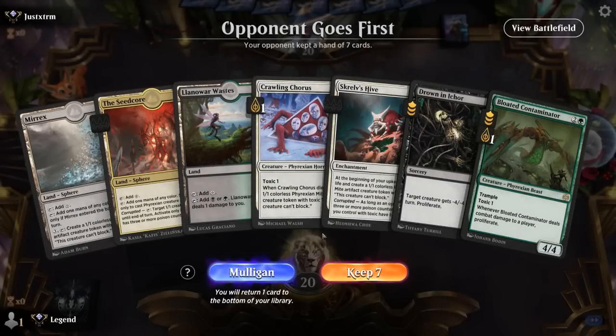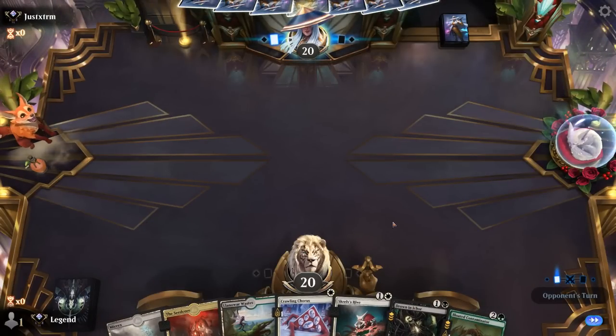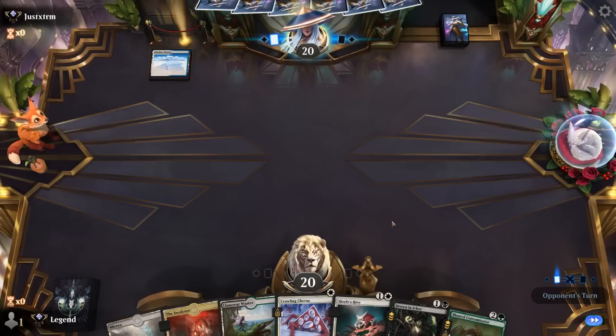We're on the draw. Hand seems keepable: Chorus into Hive into Contaminator, and Drown as removal. Facing Soldiers.